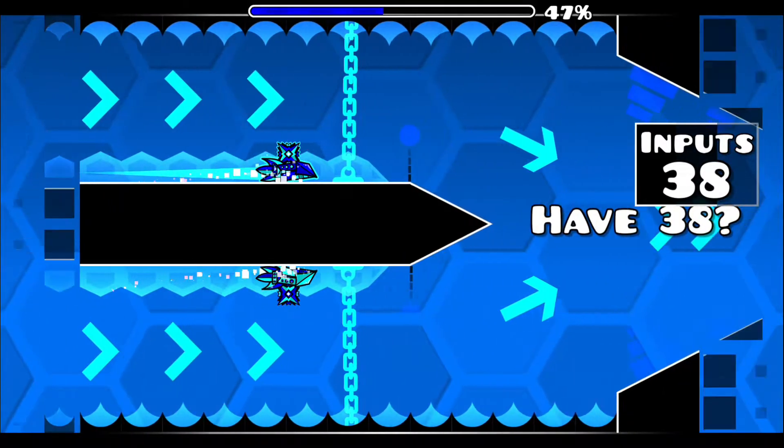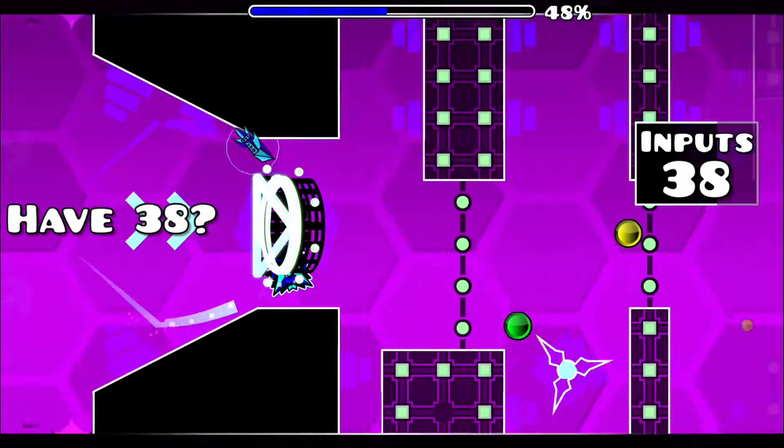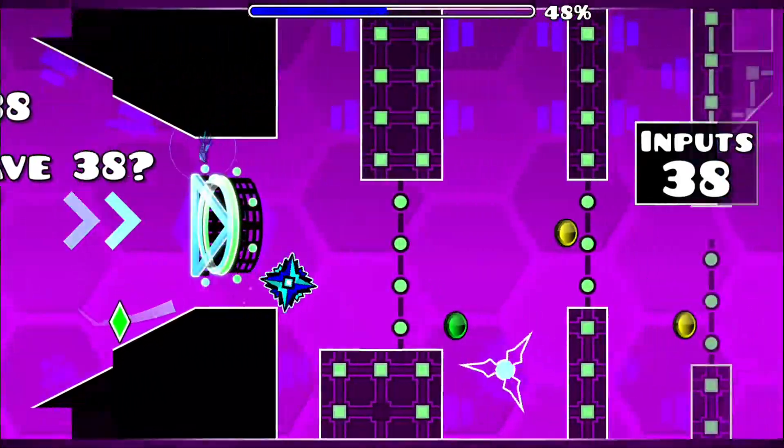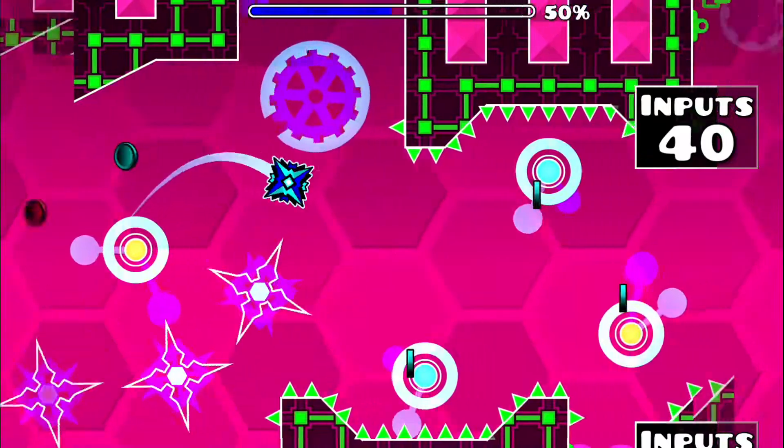Land on this platform here and you'll glide nicely into the next section with 38 inputs in tow. After using one input to jump over this pillar to the orb chain that awaits you, we now enter a world of pain.